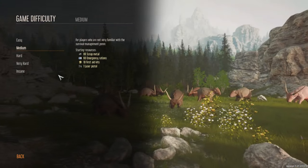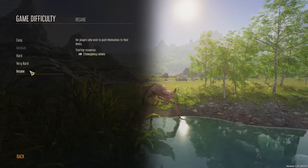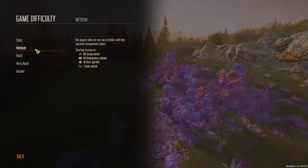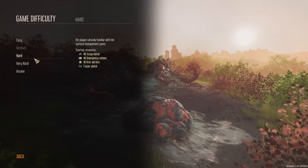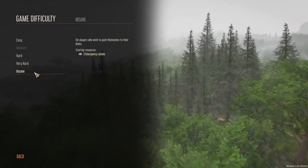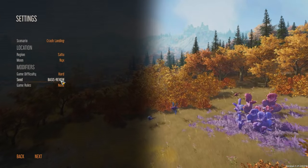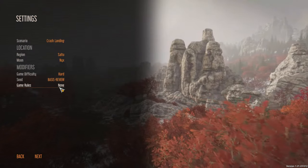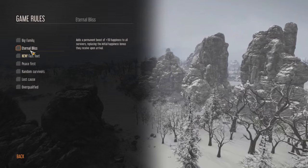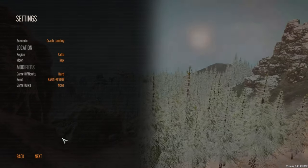Game difficulty is on medium. There's insane — five emergency rations, that's it, for players who wish to push themselves to their limits. I don't think we'll last very long with that. Hard is for players who are familiar with the survival management genre and I feel like that's me. Maybe let's go with hard and see what happens. Game rules like big family and eternal bliss — let's not add any of those. All right, next.